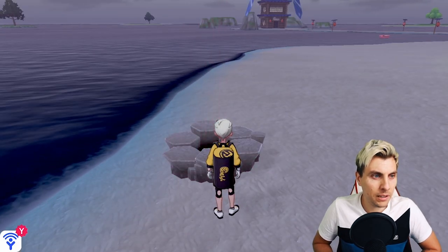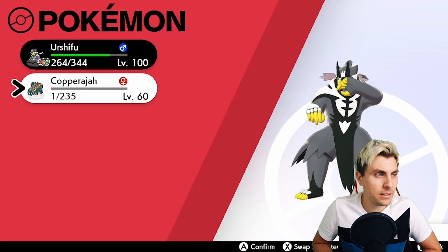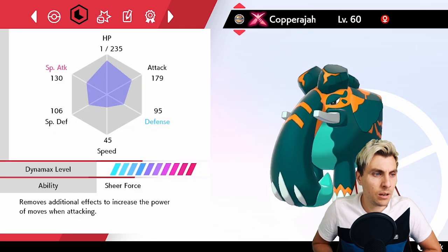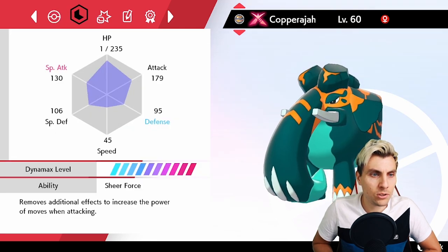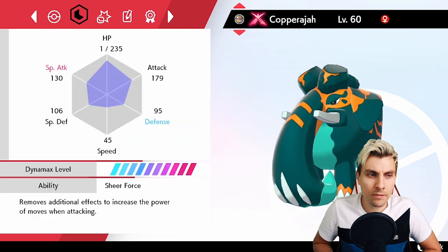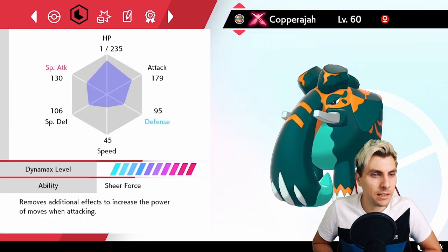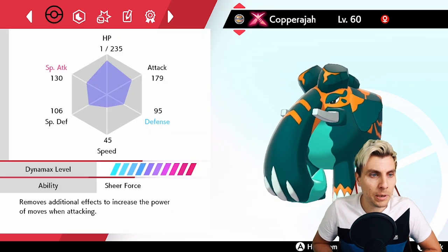Happy hunting with all these new Dynamax Pokemon — Coalossal, Copperajah, pretty nice. Our Copperajah has Sheer Force, which I believe is not its hidden ability — Heavy Metal is the hidden ability — but Sheer Force is probably its better ability anyway. Pretty happy with that.